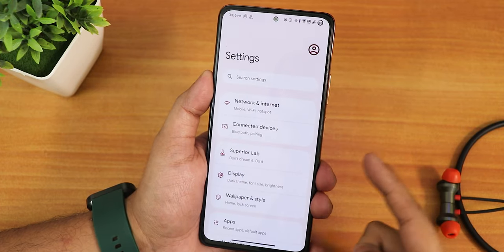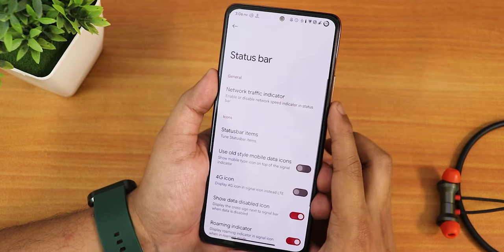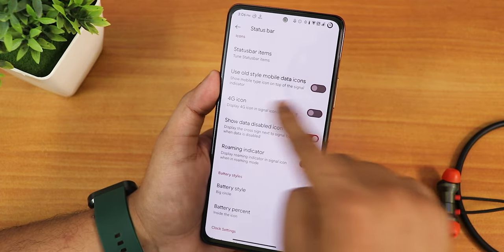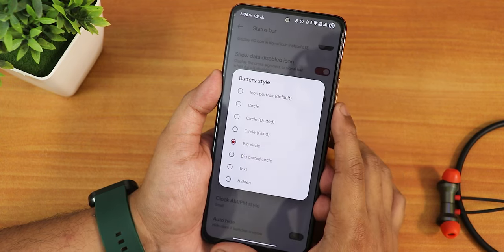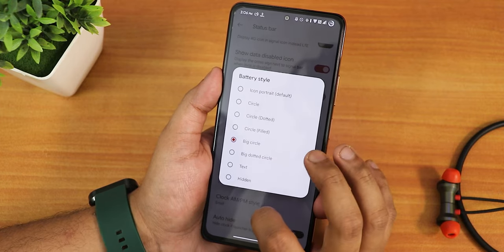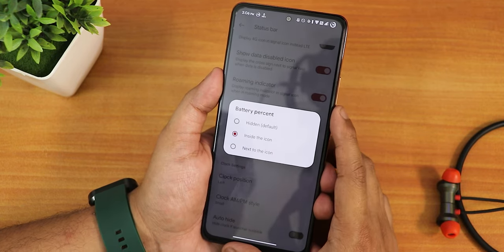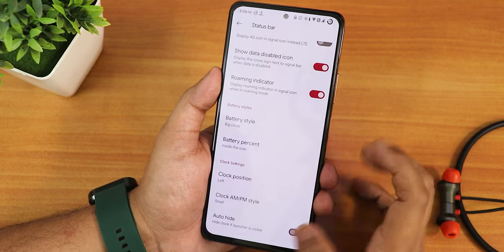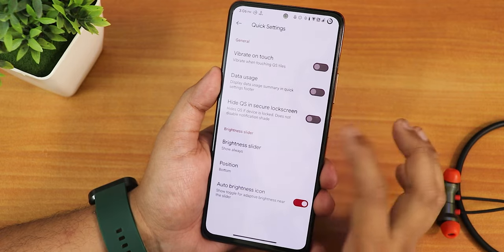For customizations we go into Superior Lab. In the status bar settings we have the network traffic indicator, and status bar items like headset and Bluetooth icons. There is a use-old-mobile-style icon option and 4G icon style. Battery styles are present, though landscape or L-style are missing. I've been using the big dotted circle style. The battery percentage position can be changed — next to the icon or inside it. The clock position can be set to left, right, or center, and you can change the AM/PM style.